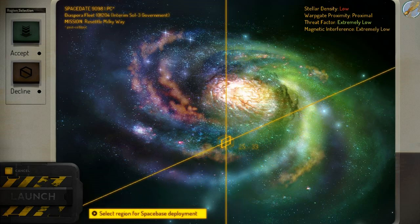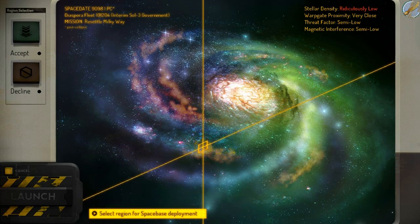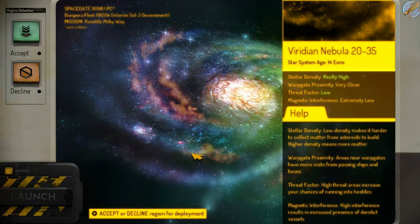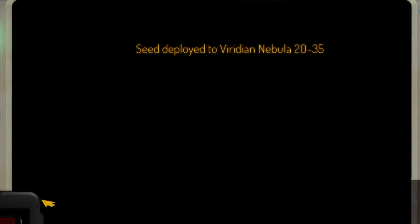Really low — I want reasonable magnetic interference. Magnetic interference gives you space hulks and things like that. Stellar density really high, very close to a warp gate. Extremely high and ridiculous — this sounds like a good one. The Viridian Nebula, 2035, star system age 14 eons. Really high density, close to a warp gate, threat factor low and various other things. Sounds like we'll have very few hulks or whatever. Let us accept and deploy our seed to start recolonizing the Milky Ween.